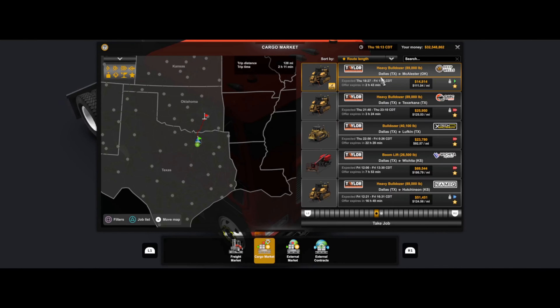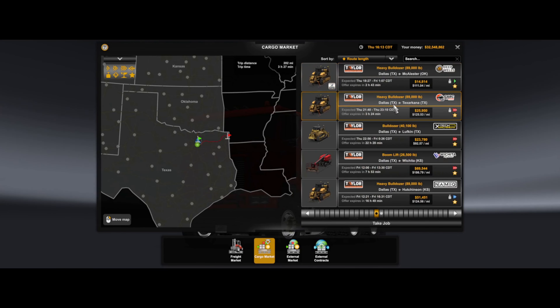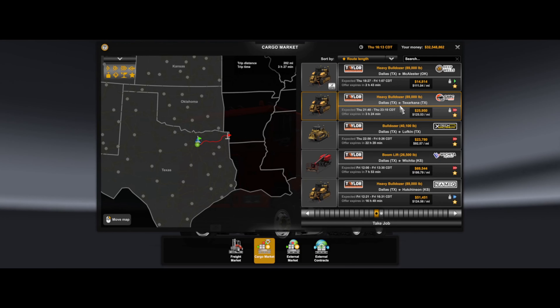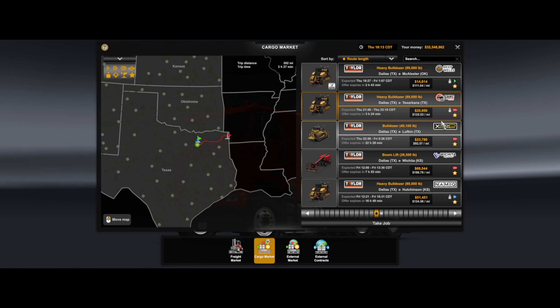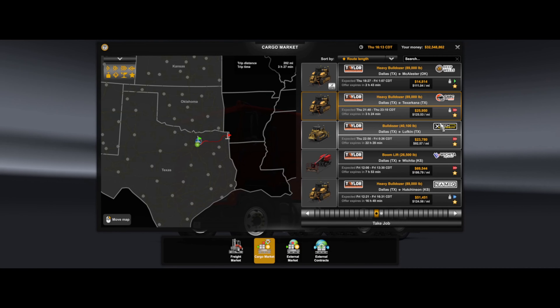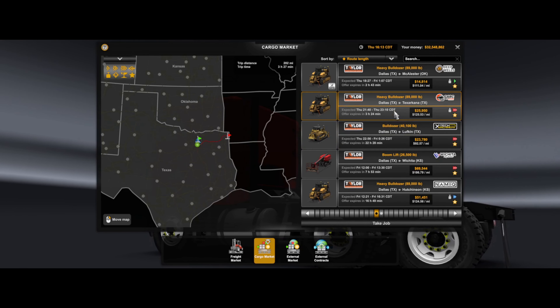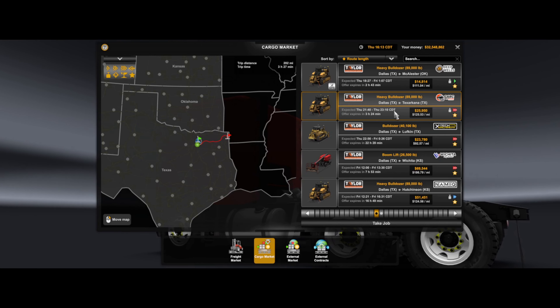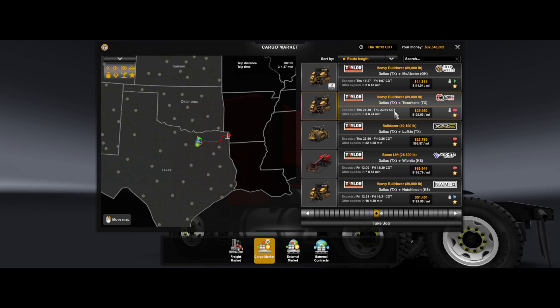I had tentatively selected a heavy bulldozer from Dallas to McAllister — or I guess that's how it's pronounced — McAllister. But what else do we have? There's a Texarkana trip — that's an urgent delivery — that might be a challenge for this truck. There's also Lufkin with much lighter cargo, but I think we're going to go with the heavy bulldozer to Texarkana.